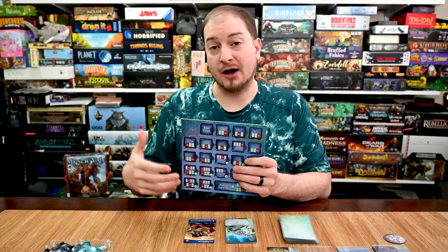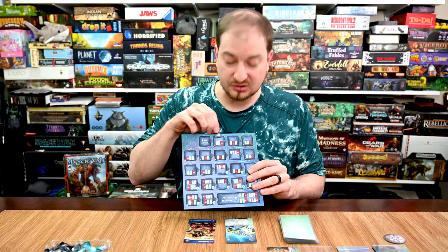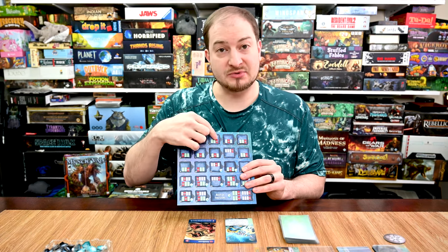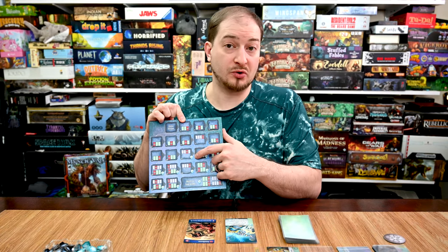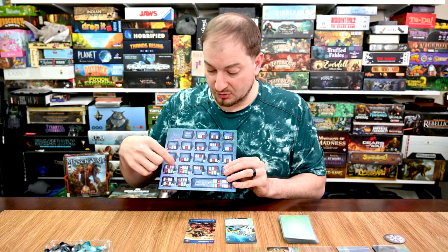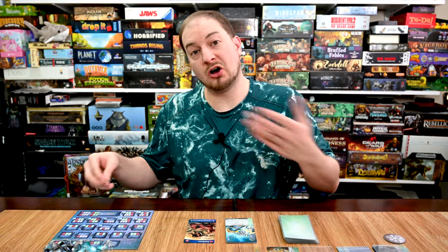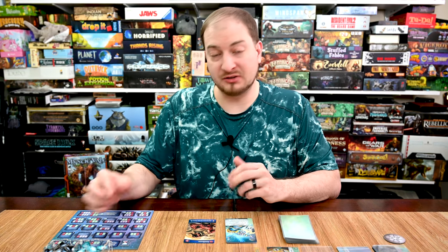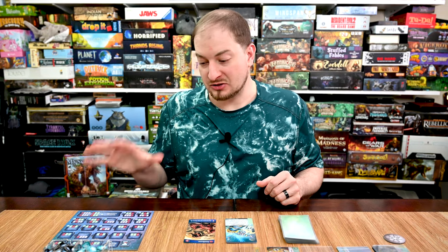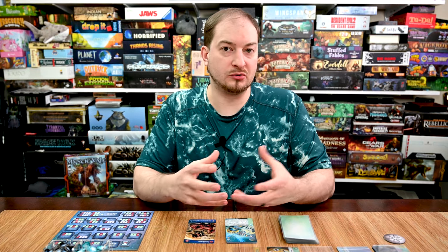The other big addition is the Nemesis board, which controls how the solo mode works. It's double-sided with an easy side and a standard side. Each round, a token moves along the board and stops on a space, telling you what to do — many spaces have you claiming an advancement or a veil card. As you get further along, the Nemesis also gains victory points. The longer the game goes, the higher the chance you won't win.